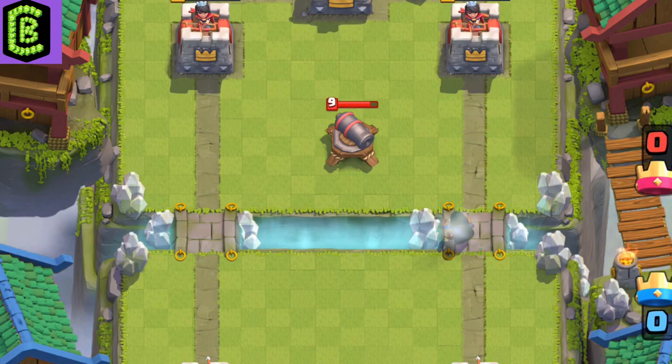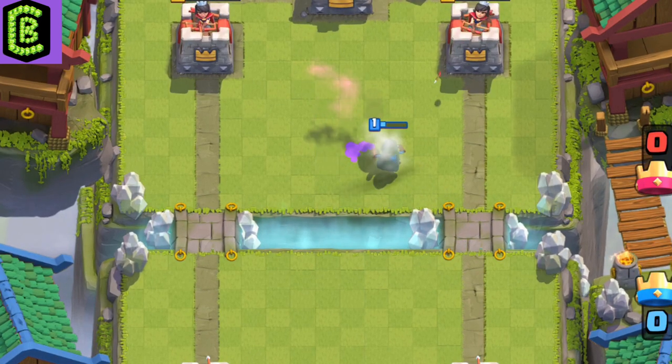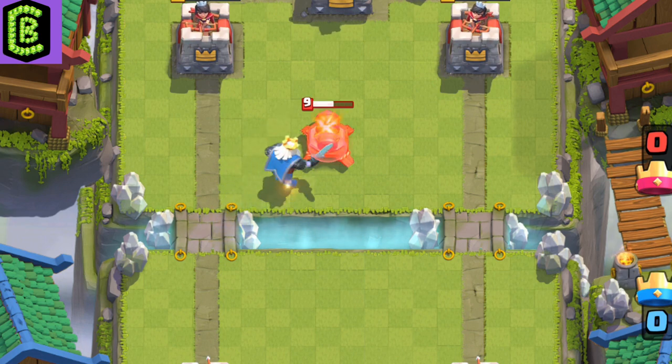The bandit can dash to the cannon and have enough health to hit the tower. The royal ghost sneaks up on the cannon, taking it out pretty quick.